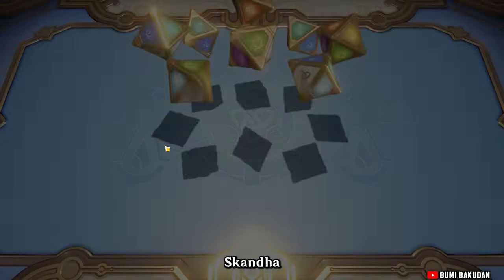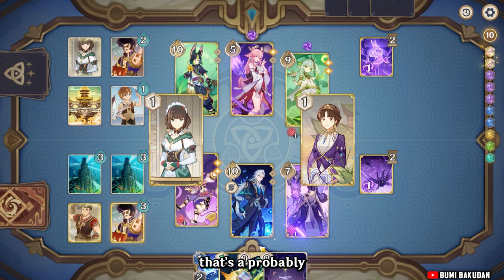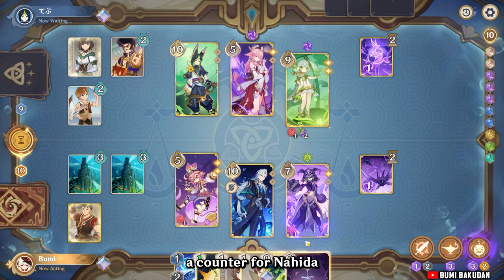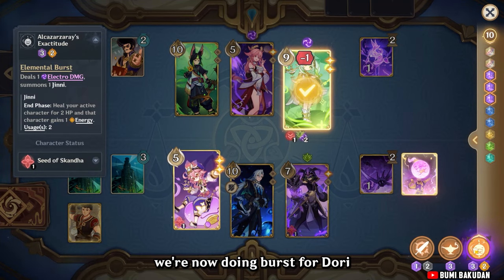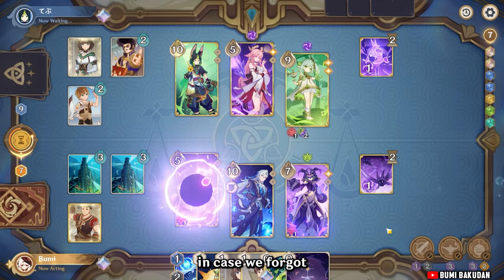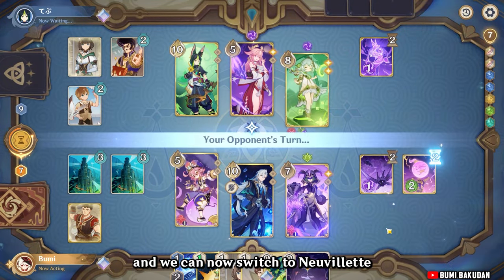Scanda increases our Meropid stack twice, so that's probably a counter for Nahida. And with this we are now doing burst for Dory. Checking for Talon in case we forgot. And we can now switch to Nervolet.